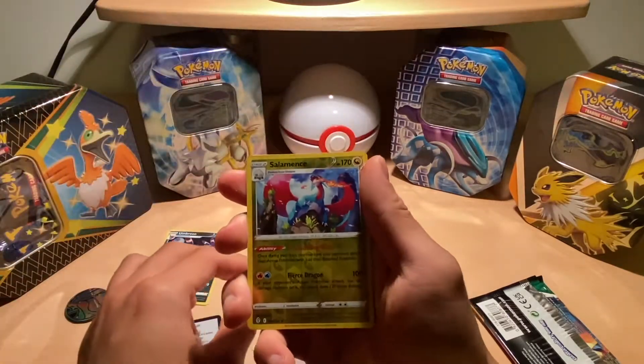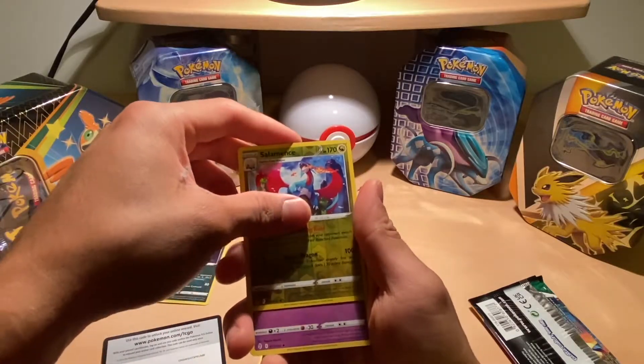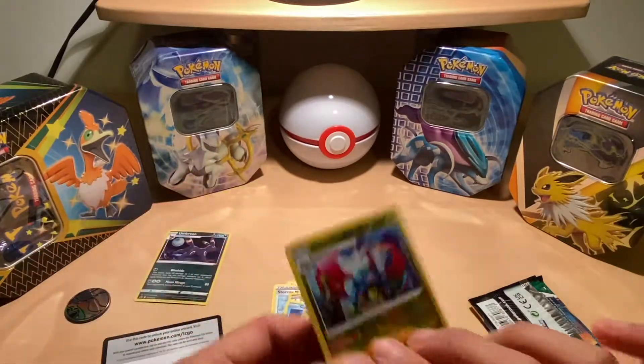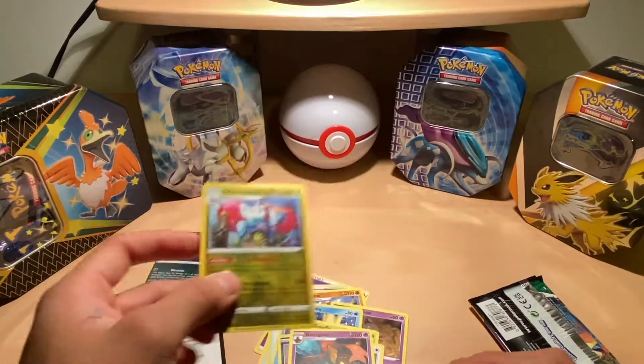The reverse is a Salamence — nice card. And the rare is a Gorgist. Pretty nice card here though. You have a Salamence Reverse Holo. Nice card.